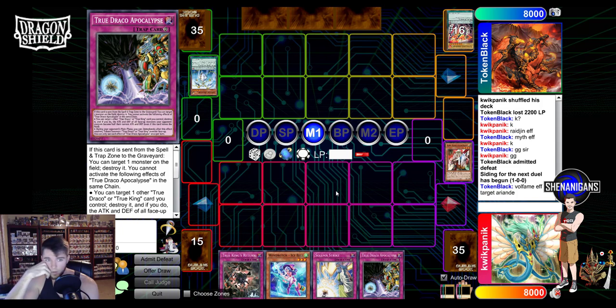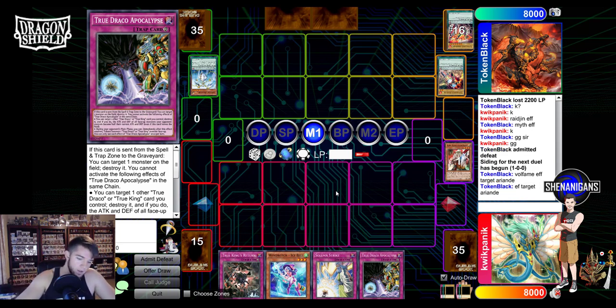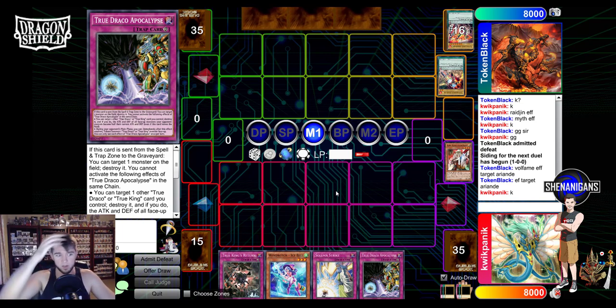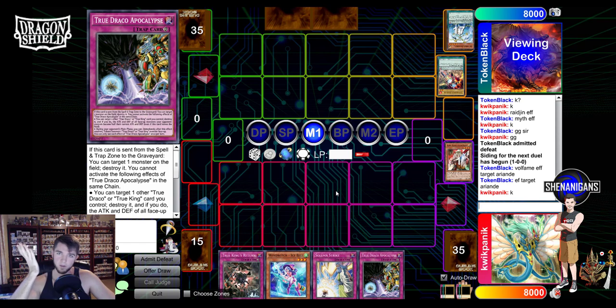Do you have anything else, my friend? It doesn't look like it. We need another play because my ice spell is definitely going to get Striked, unfortunately. He doesn't really have a follow-up, but if he Strikes my ice spell, that's it. So we need an Aleister, or we could really use - actually either True Draco works - I'd rather have a Dynamite Knuckler.